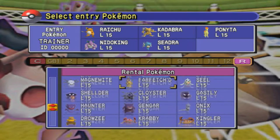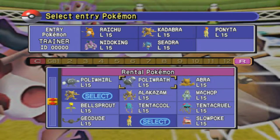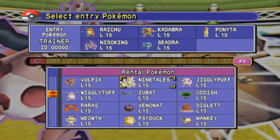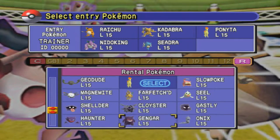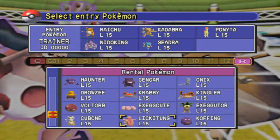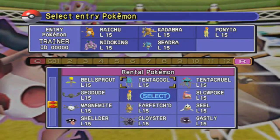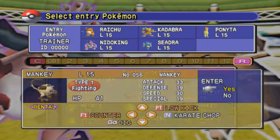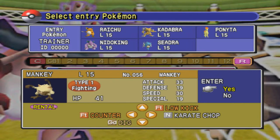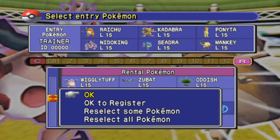And one more — I know exactly who I want. There you are. Mankey, that's right. A little odd for me to pick him, but look at his speed, his attack, and all his other attacks: Counter, Dig, Low Kick, and Karate Chop. Yes, I'll take him. So there you go, guys — there's the six I'm choosing. Which one is your favorite?